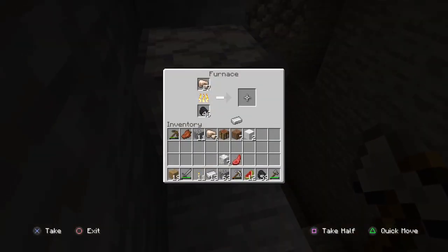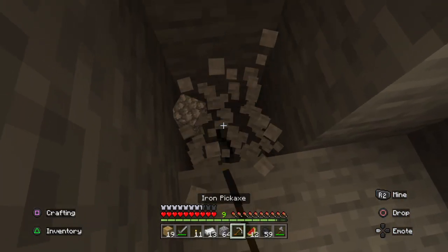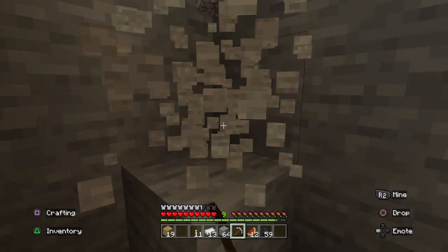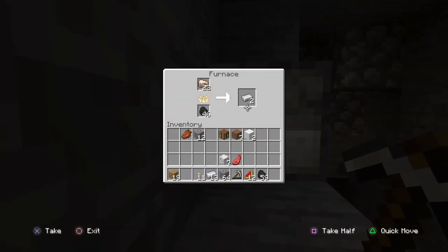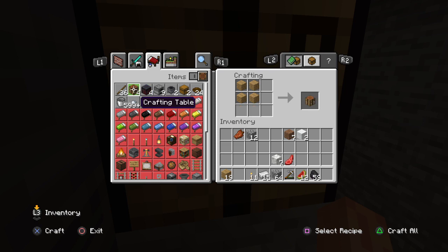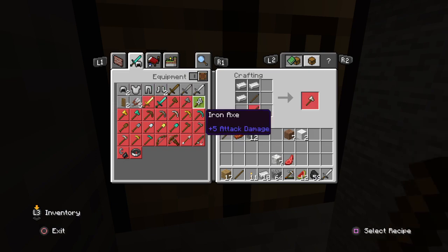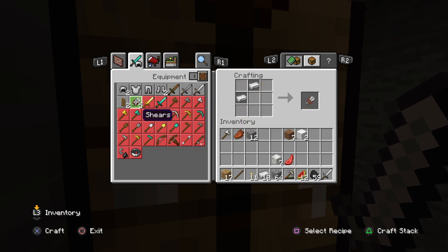I don't need the stone tools up anymore. I'll just let the rest of this iron smelt. We can actually go ahead and make a little grave for our stone tools — rest in peace, we will not need y'all anymore. Because we have hit the mother lode of iron. Let's go ahead and craft some iron tools. We have our first full set of iron tools!